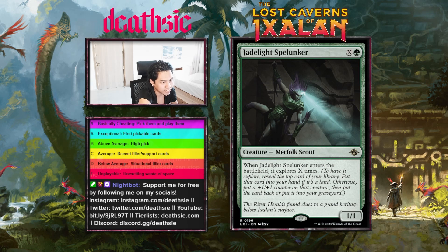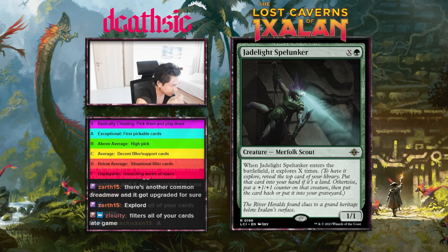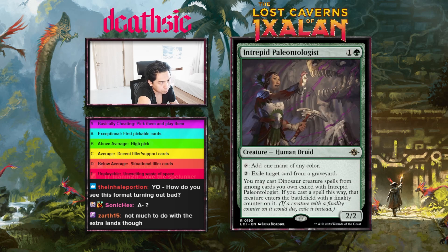Moving into the rares for green. Jade-Light Spelunker, X and a green, 1/1 — when the spelunker enters the battlefield, explores X times. It just scales with the game — super explore, can get you a bunch of lands. Very good card, not sure what there is to complain about. It can be large or not large depending on how many lands you have. I honestly feel like this format is lands-the-format, which is pretty cool. I'll just give this guy an A-plus — also kind of splashable.